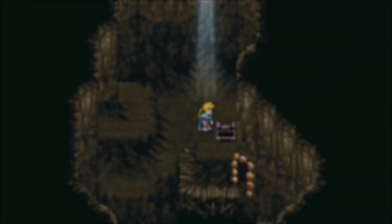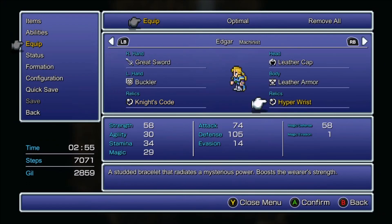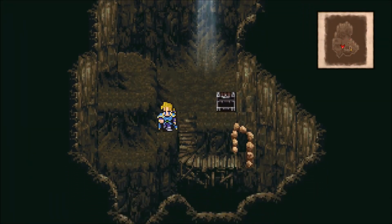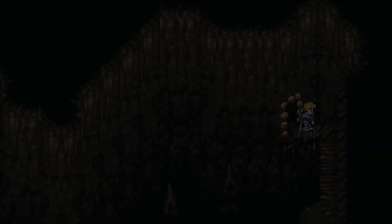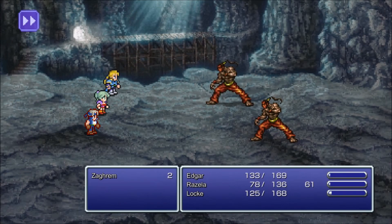I fled from that battle. This game is going to be a little bit difficult because we're going to be so low level. Gigas Club boosts physical attack power, so if you combine that with the Hyper Wrist — I was doing 140 damage instead of 120 with the auto-crossbow. If you want Locke to attack, you can give it to Locke. Edgar's auto-crossbow already does a lot of damage so he doesn't really need a damage boost. We got a back attack by the way — that's why I was taking so much damage.